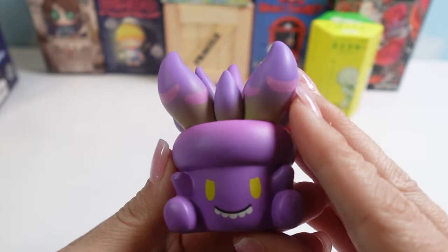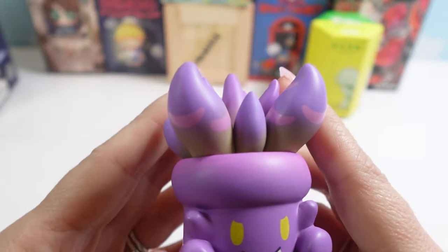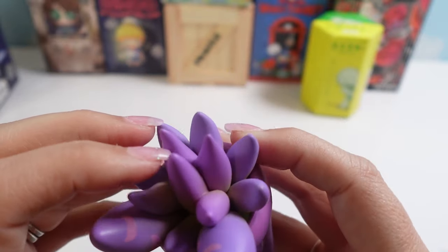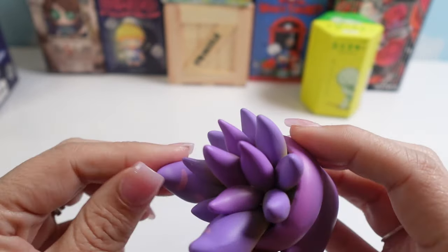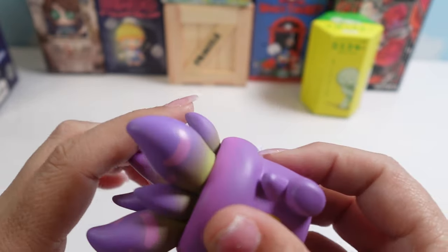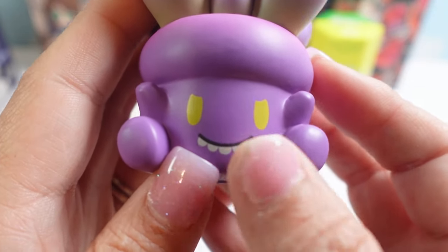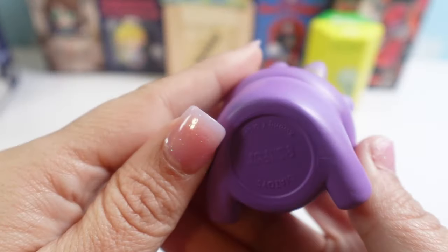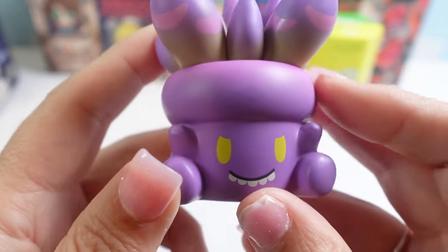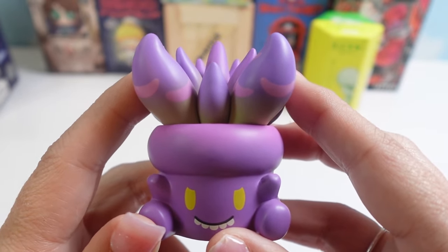He feels good in the hands, he's very smooth. I like that all his tentacles have these little spots on them — they're striped. The big ones are striped in the front. There's a green-to-purple gradient in the little sprouts. His little teeth — he's got an overbite. He's very heavy. Little yellow eyes. He looks very cute. He was a good first opening — what do you guys think?